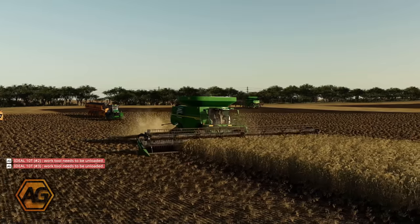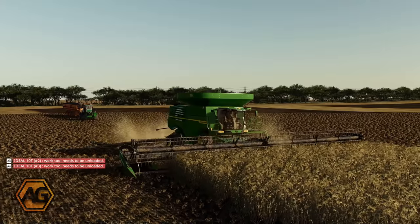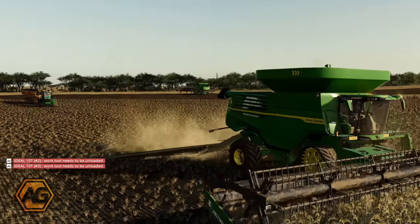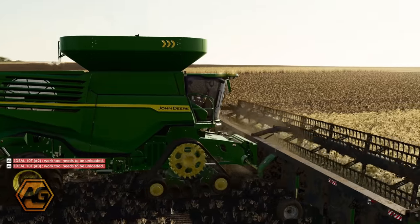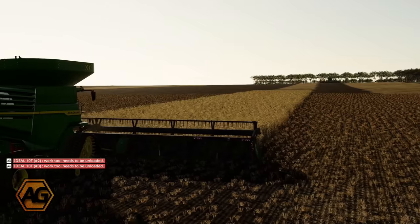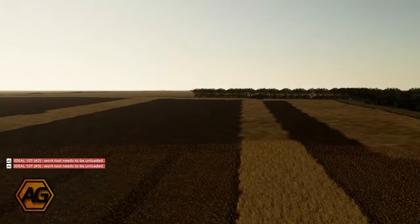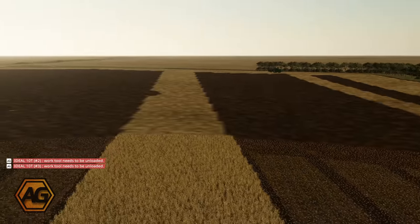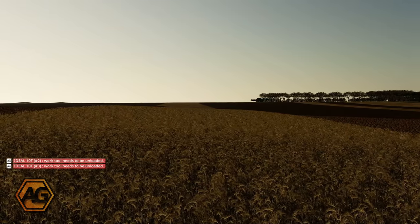We have just about finished our first field here. The X9s are right over to the other side - the one in the background there. This one here is running up the end, they're on their last pass. Another one up the top there - so I think all they have to do is run down these two rows here and we'll be all done. That's a bit of a milestone to get our first field done.